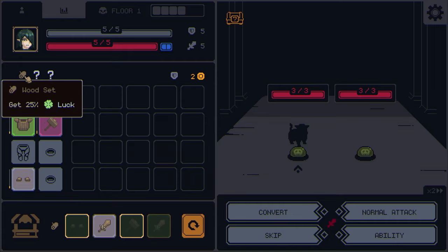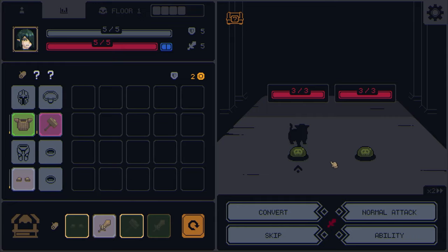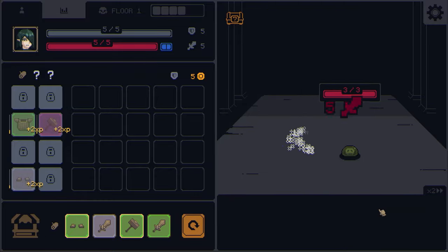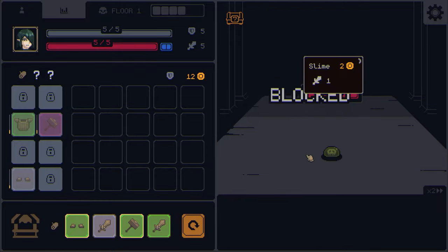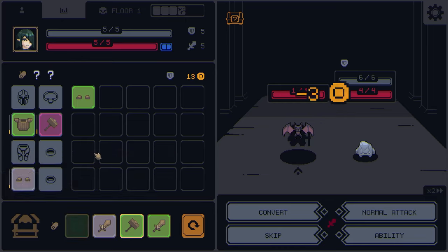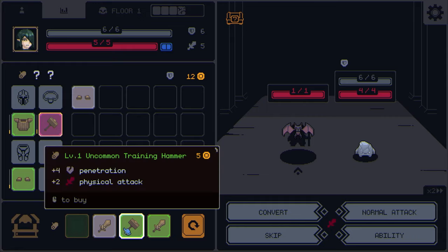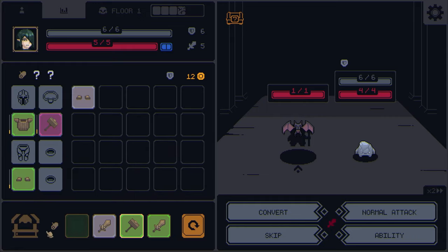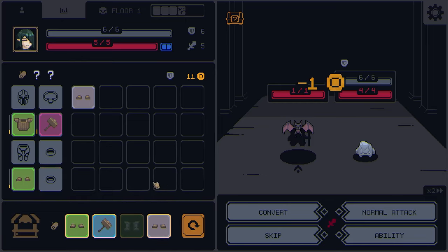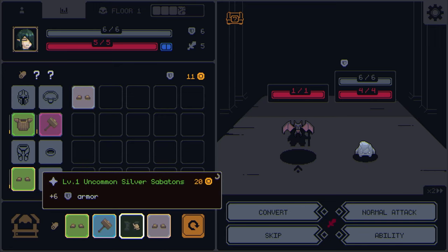We can sell this for five gold and buy the legendary hammer. Over here we have the set bonus — this set gives us one wood, and we can have technically three. That's something we'll look for. You can only guard three times per turn. We can keep these items or sell them for one gold — it's probably better to keep them because maybe we'll use them later. We're prioritizing the wooden set at the moment.